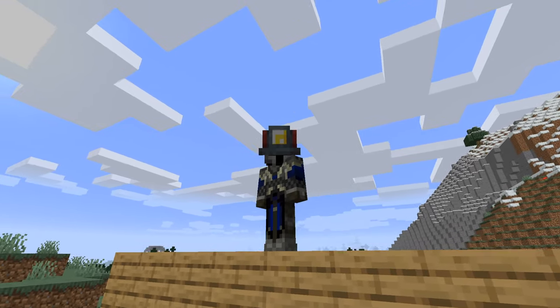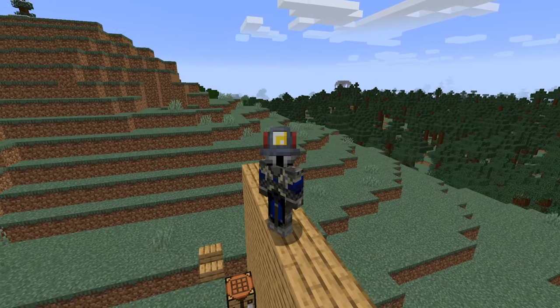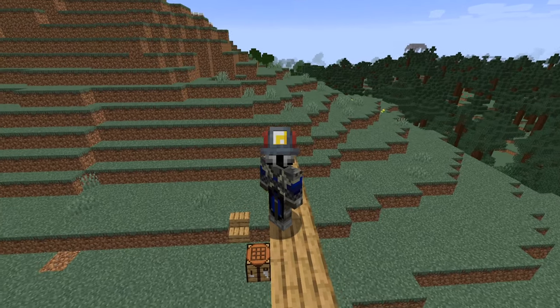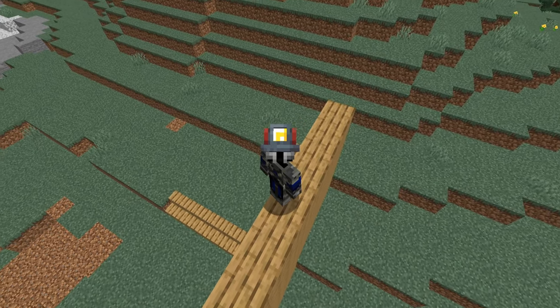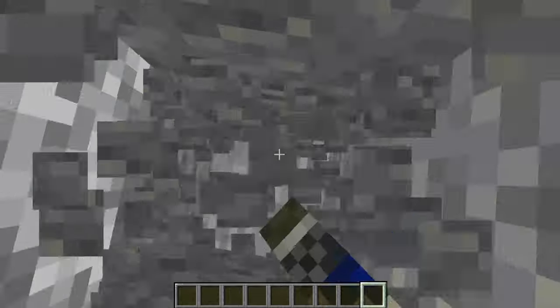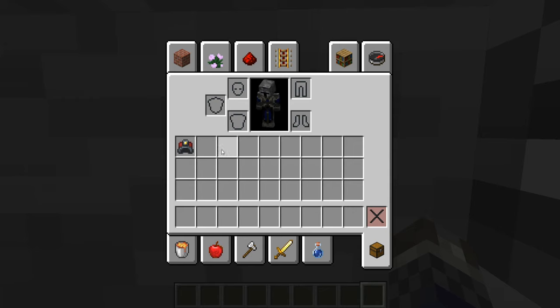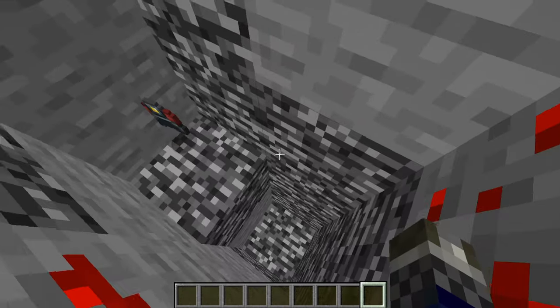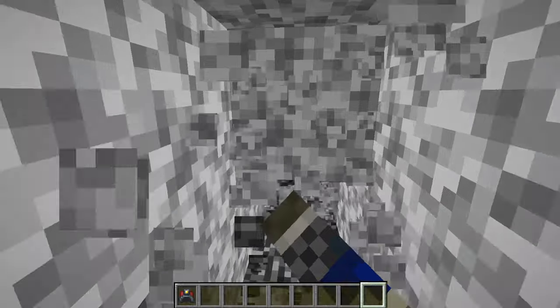The helmet is great for exploring the nether or dark caves, negating the need for countless torches — unless you use torches to find your way home, in which case you'll still need them. You can also use the helmet when swimming underwater in the dark depths of deep sea biomes. This is a really nice mod that adds a simple feature Minecraft fans have been longing for, and personally it's a feature I've been waiting for for a long time.